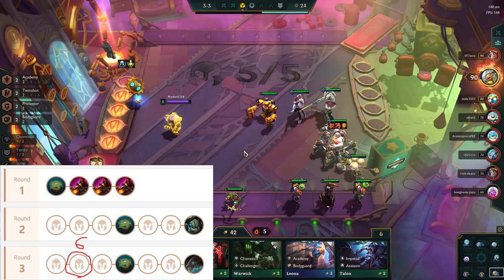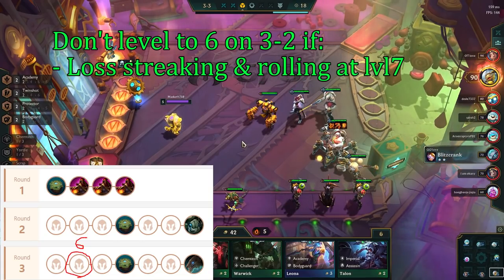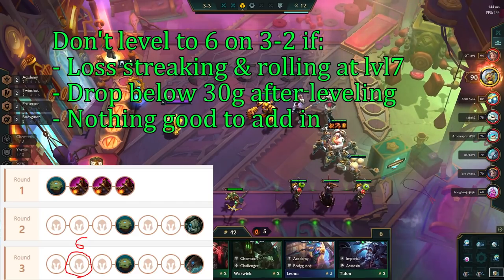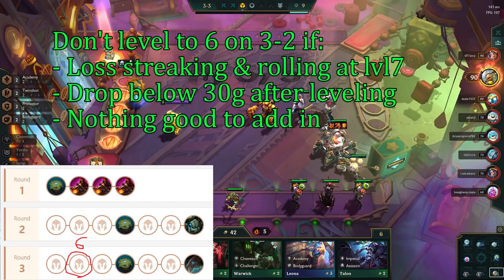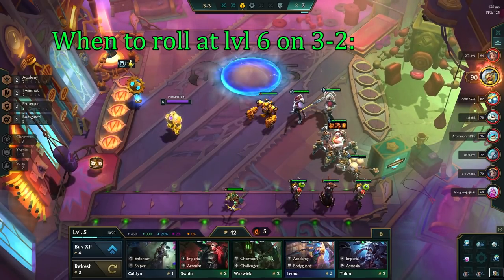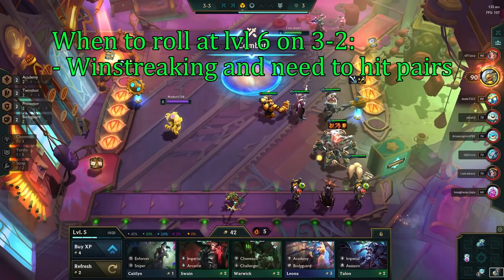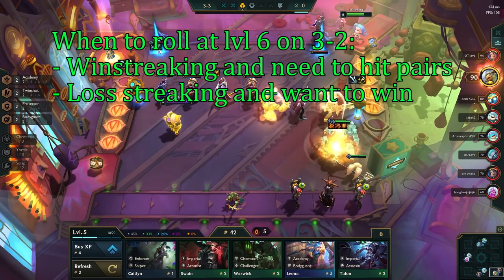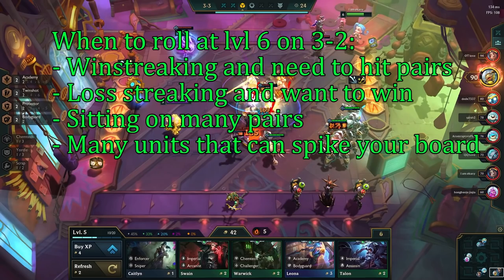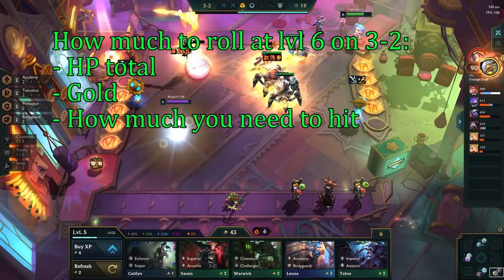On stage 3-2, it is very common to be level 6. The only times you don't level is if you're loss-streaking and planning on rolling at level 7 instead, if you drop below 30 gold after leveling to 6, or if you have nothing good to add and you don't want to roll here. I personally level to 6 in about 80% of my games. On stage 3-2 you can also roll — this is done if you're win-streaking and need to get a little stronger to maintain the streak, if you're loss-streaking and now want to power spike, you're sitting on multiple pairs, or you're looking for multiple units that would spike your board.